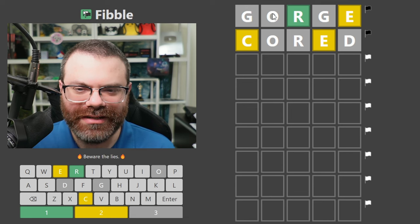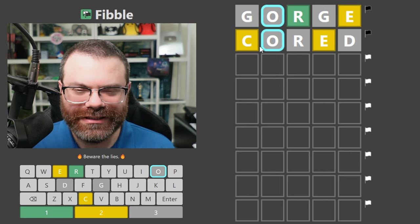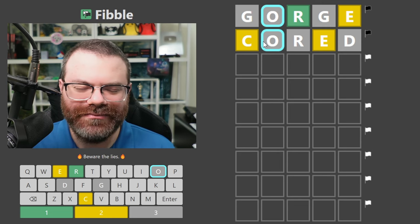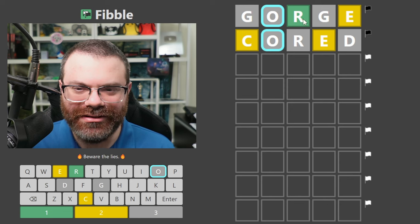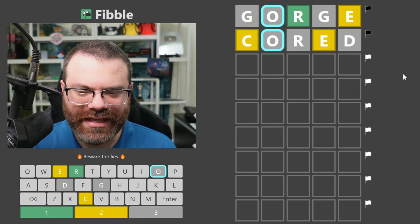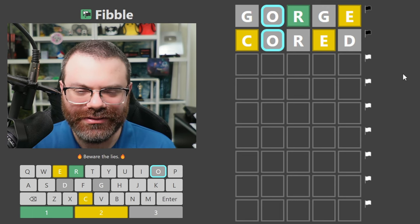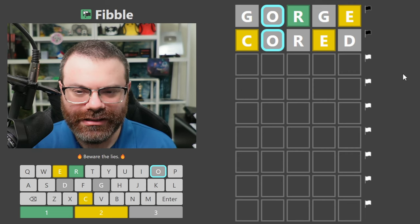One of these R's is lying. That means there is no O. There is an E in the word. We don't know if the E goes in either of those spots though. There could be a C. My instinct is that the C and the R are lying and we just have an E in the word. I think I'm going to go with that — we're just going to ignore the C and R and move that E around. If we do double letters, that can catch lies on its own without needing to reuse a bunch of letters.